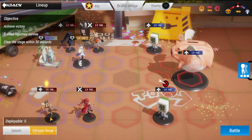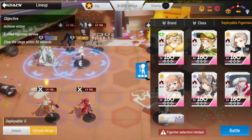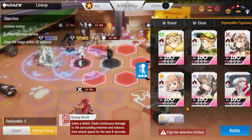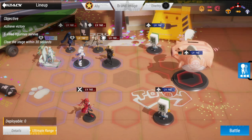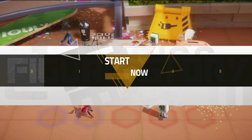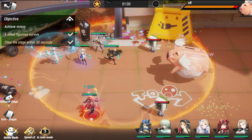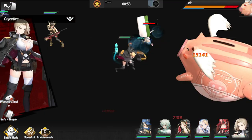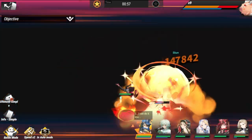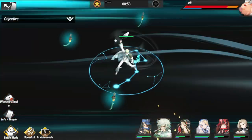For the second lineup, you're going to be swapping Harriet upstairs, taking Zumi out and replacing her with Megan. Megan is going to be placed right in front of Zephyr — that is just the change. Yuna is still there to take out that guy.